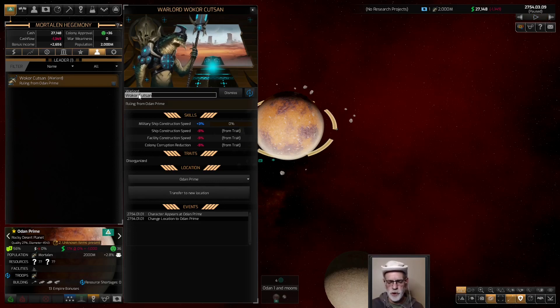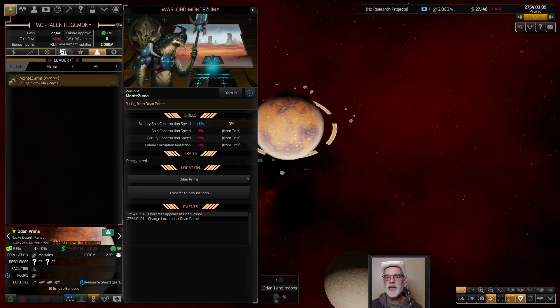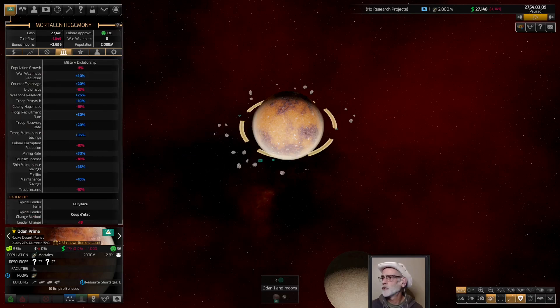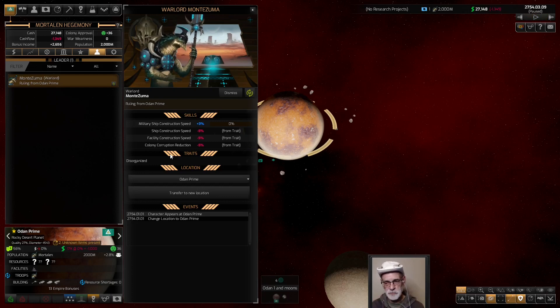Our leader has to be Montezuma — because I'm an awesome warlord, right? He's disorganized, which pretty much fits — as you'll see going forward I'm a bit disorganized, so sure, I'll take it. We have him for 60 years — around year 2814 is when we get our leader change, give or take. We'll have to be mindful of that date so we don't have any new colonies that need to be defended more heavily. I do not dismiss leaders no matter how bad they get — I work around it. And if this guy gets corrupt I'm going to be in big trouble. So this is either going to be a very long playthrough or a very short one.